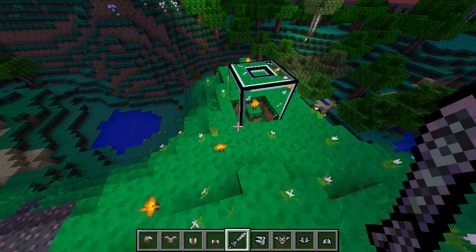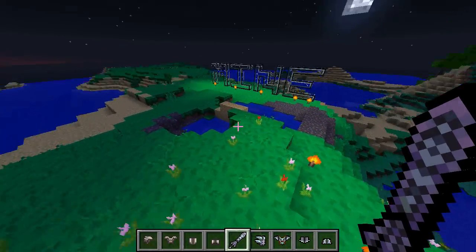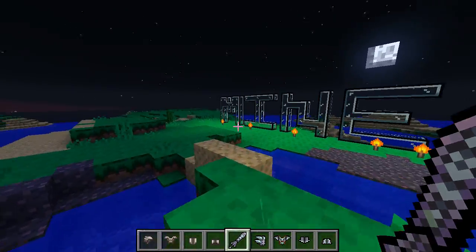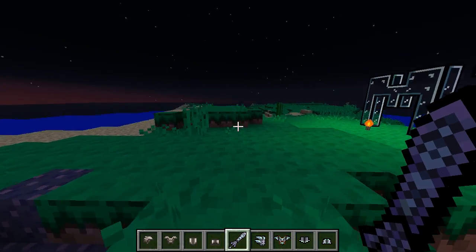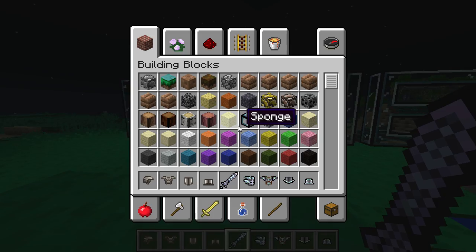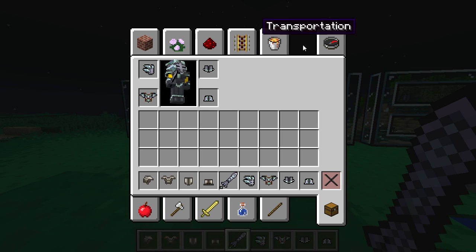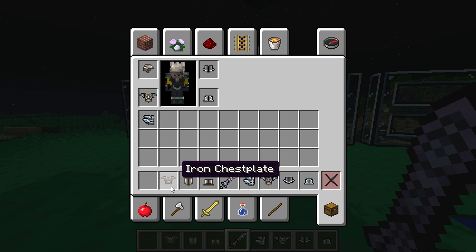This texture pack is like 15% complete — it's not really done. But I'm gonna show you the armor, which is pretty much one of the only things that is complete: two sets of armor. This is the diamond armor; it looks epic, it actually does look very good. I'm surprised I was able to texture that.